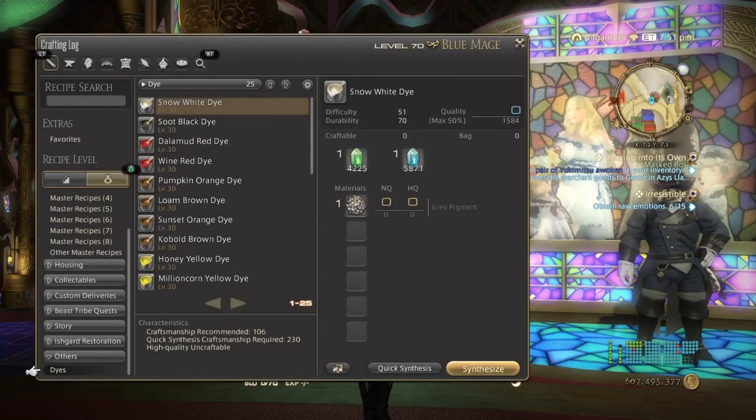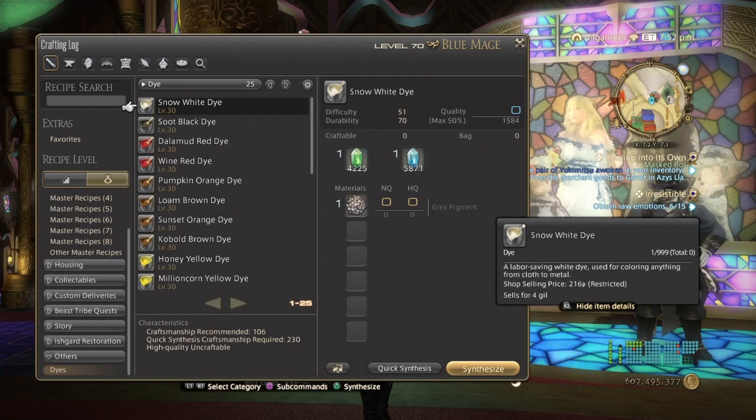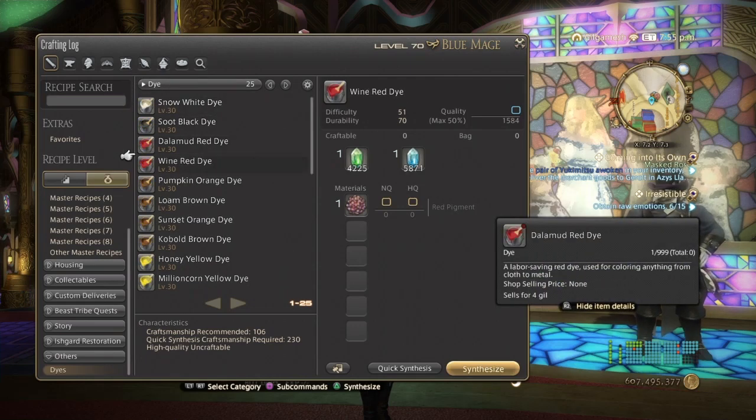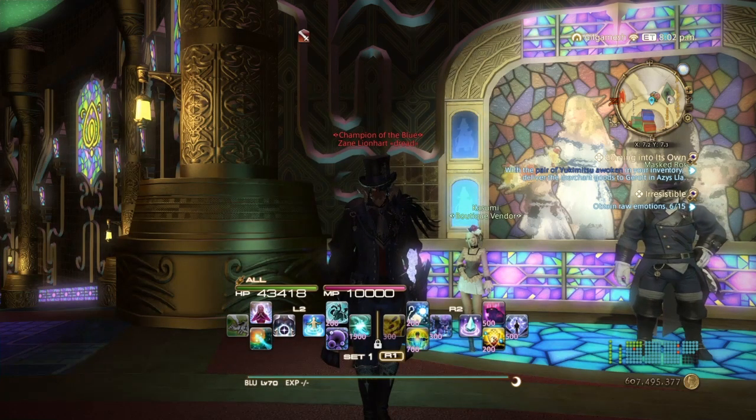Not all the dye is craftable, but under 'Others' in the special recipes section, you have some dyes available to you. You have to be a level 30 crafter in order to craft these, and you need the pigments, which you have to be a gatherer to get. Some dyes also come from dungeons, from NPCs, and even the beast tribes — I think they all have different dyes, and I believe the Amalj'aa have the blood red. You're going to have to look around to find the specific dyes.